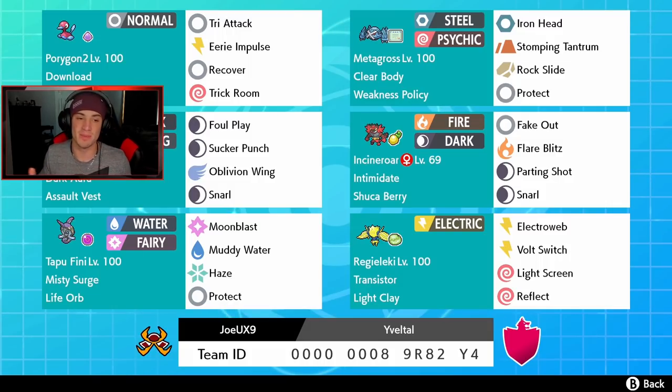I love how Tapu Fini is running Haze — if we have a bunch of stat changes on the field we can just wipe the slate clean. It also has Misty Surge and is holding our Life Orb for this team. In the final spot, our boy Yveltal with the Dark Aura, which boosts his Dark-type moves while on the field, Assault Vest, Oblivion Wing, Sucker Punch for priority, Snarl to lower Special Attack. Rental code is at the bottom of the screen — let's get after it!